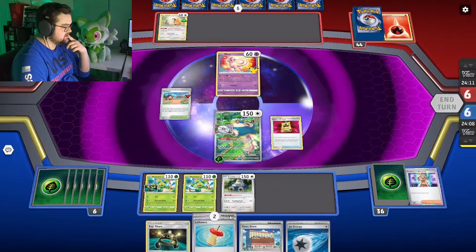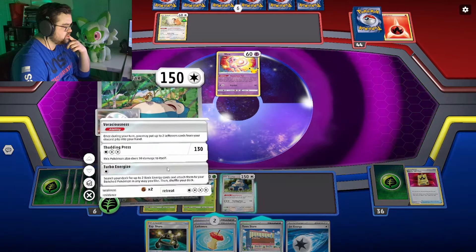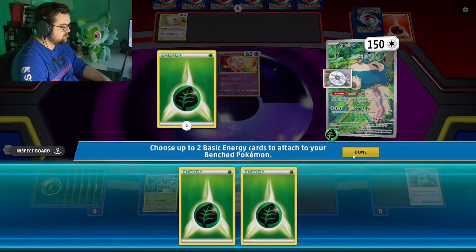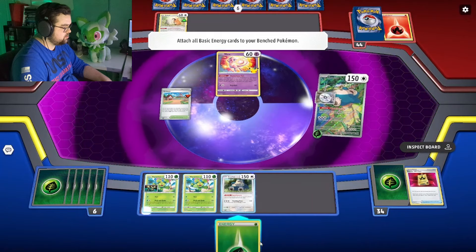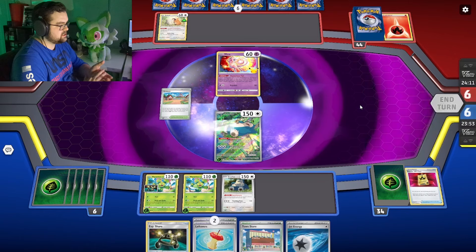Got the double Maractus, got the Lax — I think we're good to go. So we'll just Turbo Energize, grab those, one on you, one on you. And we will see what our opponent chooses to do.